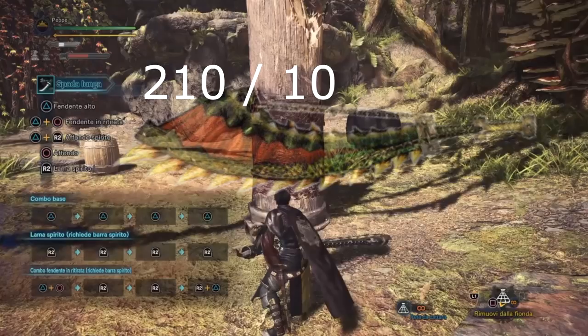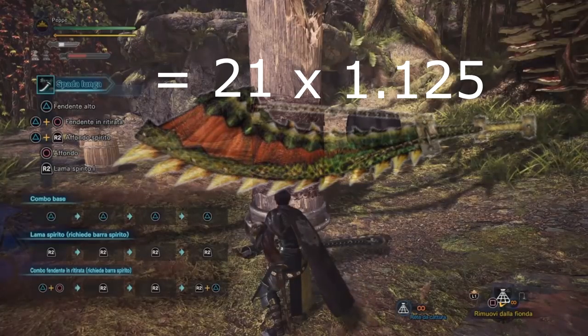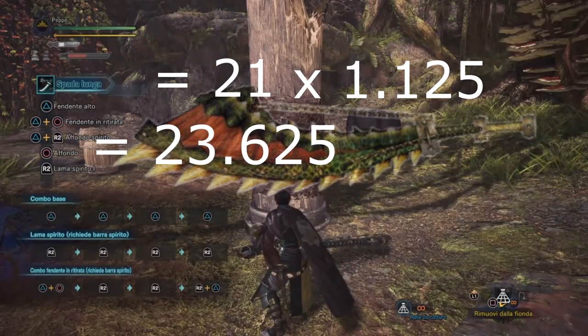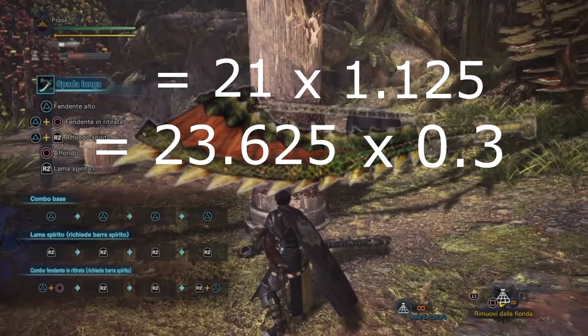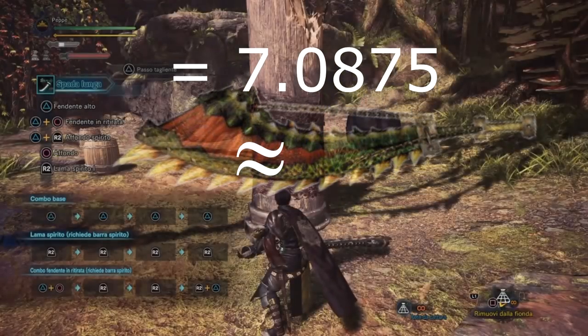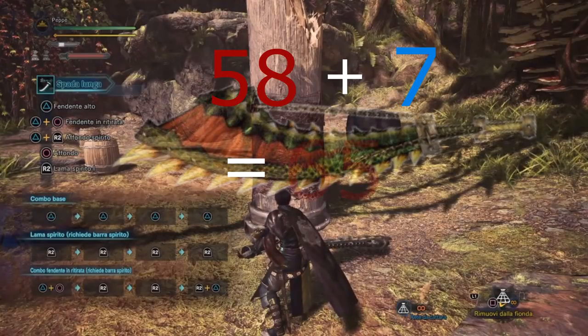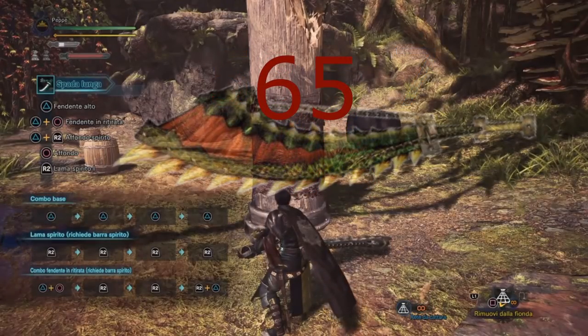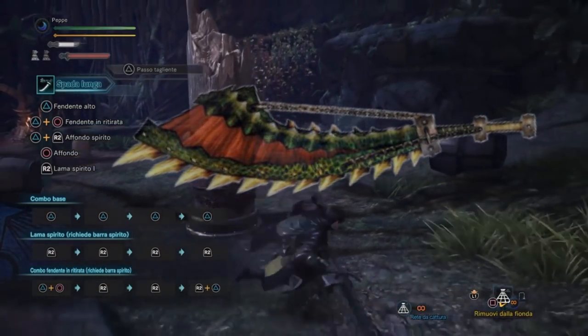La Divine Slasher aveva 59, ora occupiamoci dell'elemento. L'elemento va diviso per 10: otteniamo 21. 21 va moltiplicato per il moltiplicatore di acutezza elementale 1,125, ottenendo 23,625, che viene moltiplicato per 0,3 — la corazza elementare della colonna nell'area di addestramento — ottenendo 7,0875, approssimato per difetto a 7. Non ci rimane che sommare 58 di Row Damage più 7 di elemento e otteniamo 65. La pratica conferma la teoria: abbiamo ottenuto 65 di danno.